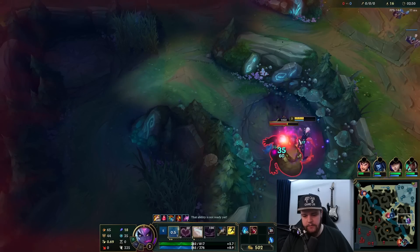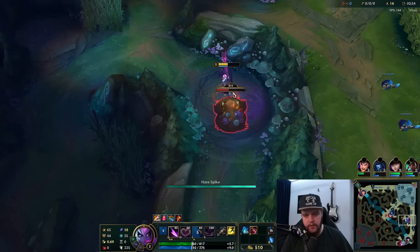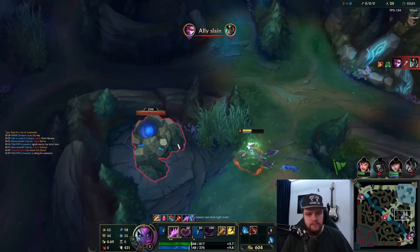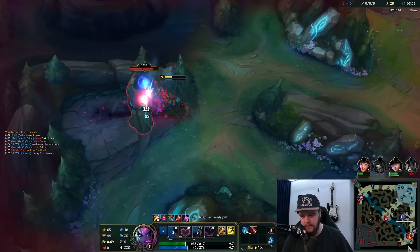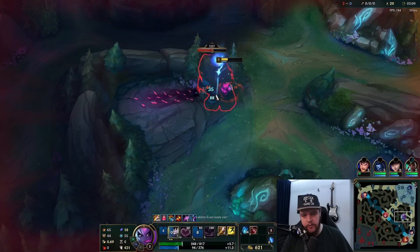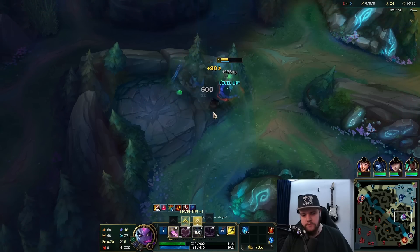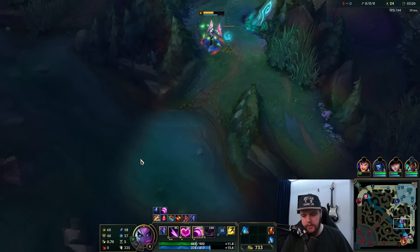They have them under turret — mid lane is looking very gankable at the moment. Zac went for a very early bot gank with only three camps cleared, quite spicy actually. Mid lane died, bot lane also died. That is a good start. The Zac does try something — okay, so both my mid and bot lane just died, that kind of sucks.